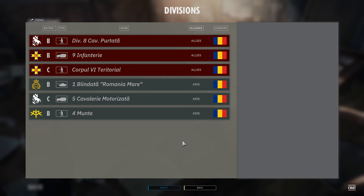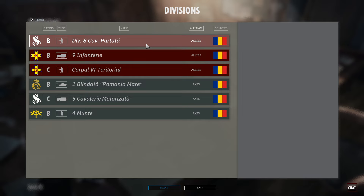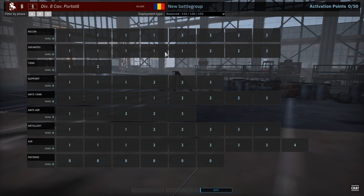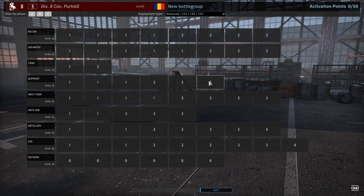We also get one German and two Hungarian divisions, but let's jump into the first Romanian one for this video and talk about Division 8 Calori Portata. If you don't want to miss the others, consider subscribing down below so you'll see those videos when they come online.